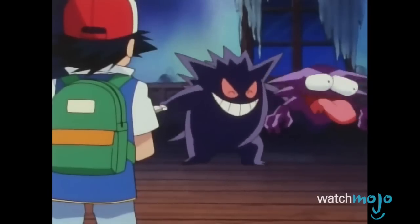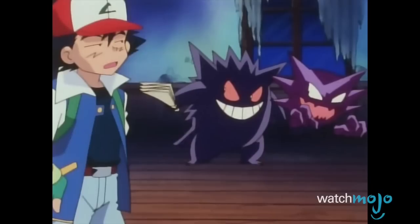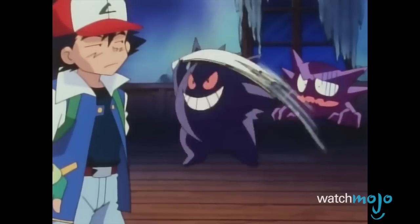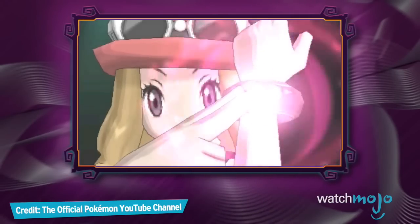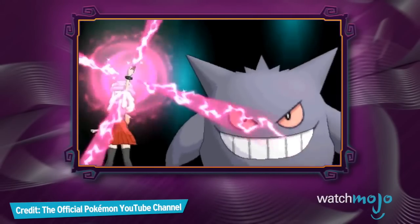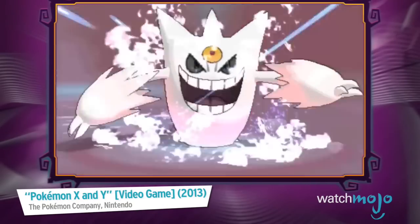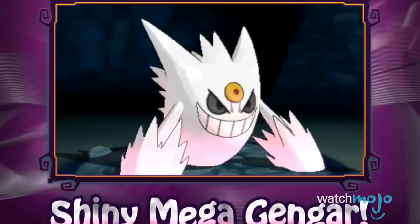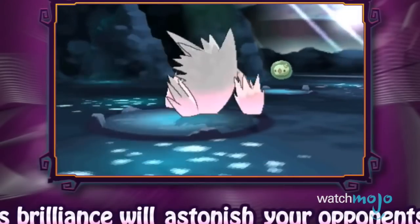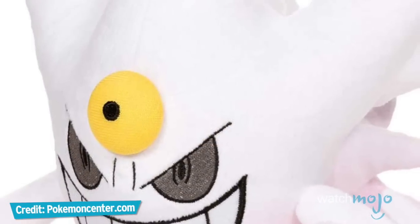Number 6: Mega Gengar. Gengar has always been an overwhelming fan-favorite, even being named as original artist Ken Sugimori's favorite Pokémon. However, its shiny sprite was always a bit of a disappointment, since its slightly darker color was barely noticeable. This was all forgiven in Generation 6 with the introduction of Mega Pokémon. Owners of shiny Gengar had their jaws hit the floor when first laying eyes on its mega form, as it now sported a bone-chilling white finish.